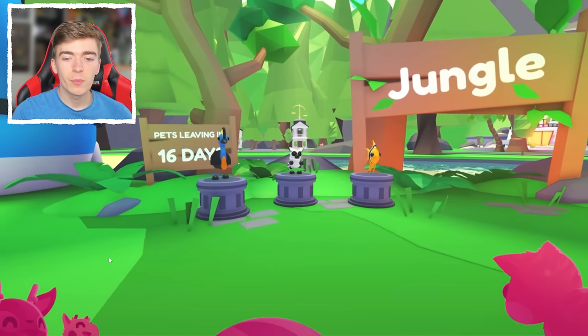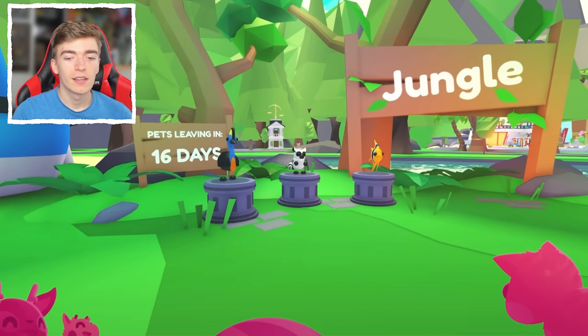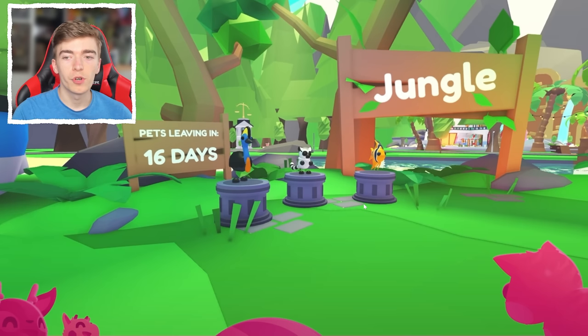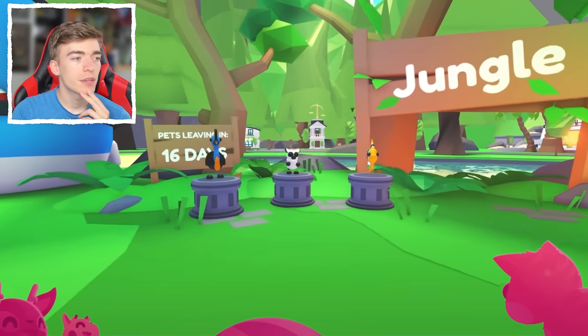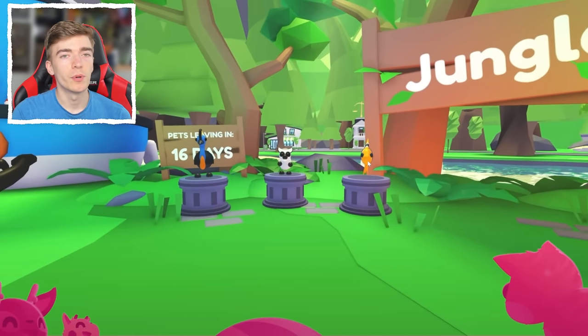And then there is the third pet, which is another fish — and actually extremely affordable. This is called the common angel fish and will only cost you 250 bucks. That is like the cheapest pet that has ever existed in Adopt Me — that's so cheap, that's a bargain for a cool looking orangey fish with a stripe in it. And all of you guys probably have enough bucks to even buy enough to make a neon, which is quite nice as most people can't afford to make neons of these pets.